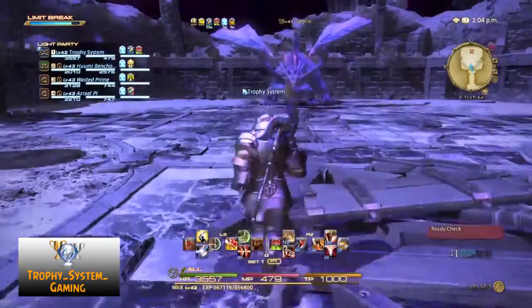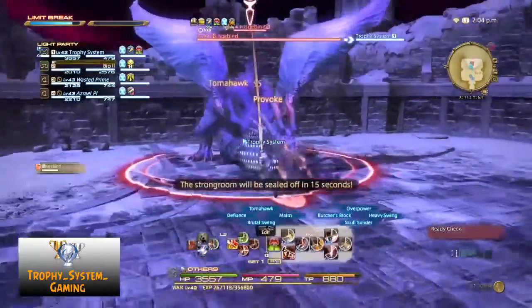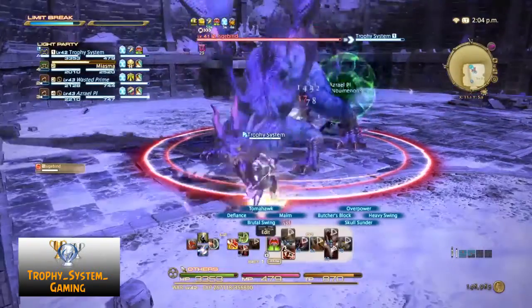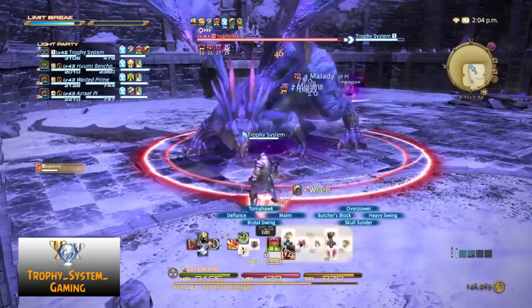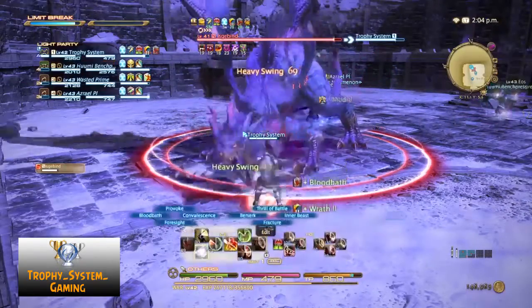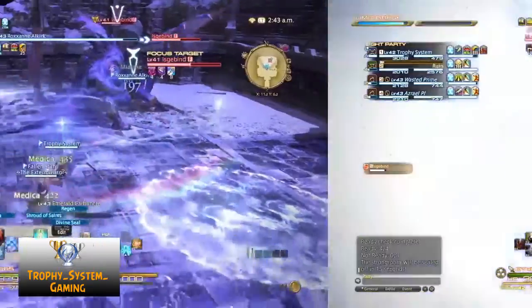In the last fight we encounter Iskabind for the final time. Have the tank grab Iskabind's aggression and face it away from the rest of the party. The boss will use three different attacks during the time it is on the ground. The first attack is called frostbred, dealing big damage to the person hit by it, and it can't be dodged or stunned, so be ready to heal it accordingly.